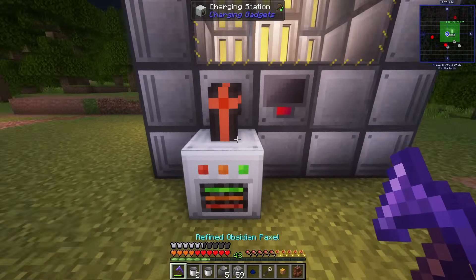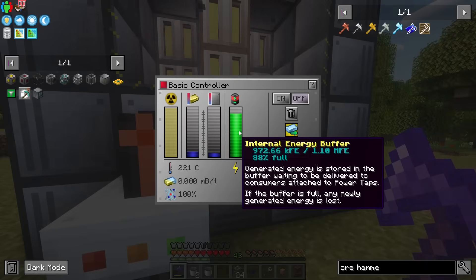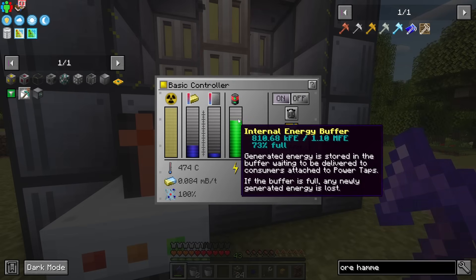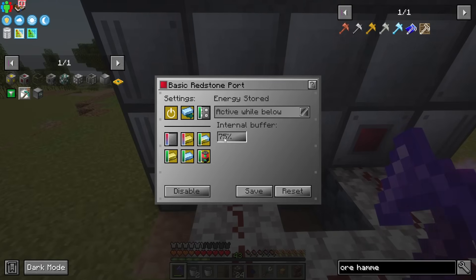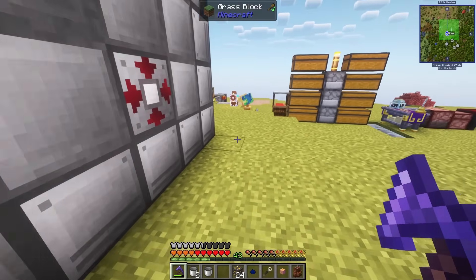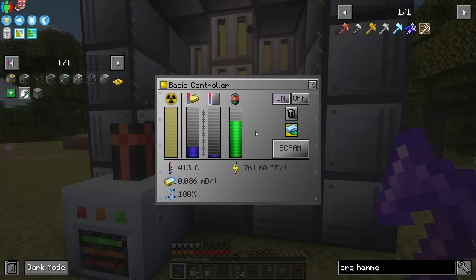Once saved, it works perfectly — when the buffer drops below 80% the reactor automatically turns on, fills the buffer, then turns off. I upgrade to an improved pipe upgrade moving 8,000 RF per tick. I set the threshold to 75% to make sure we're never wasting uranium by overfilling. As long as it never hits 100% we're not wasting fuel.